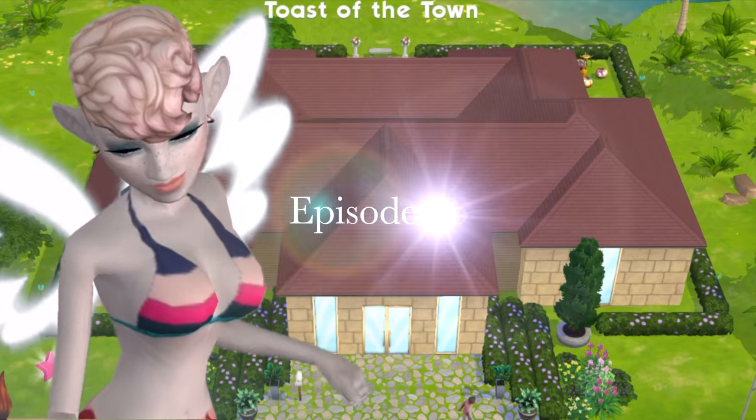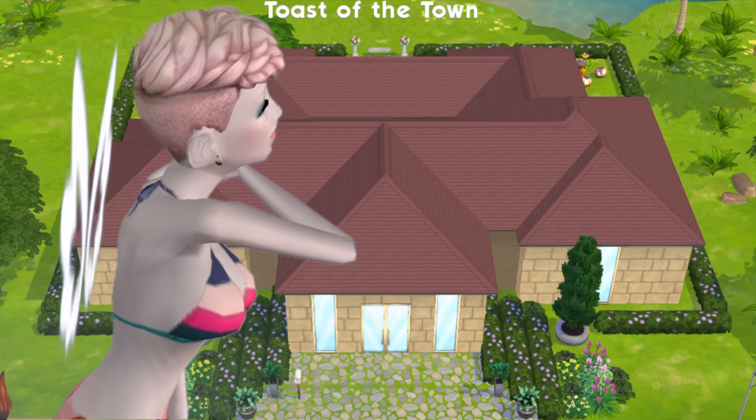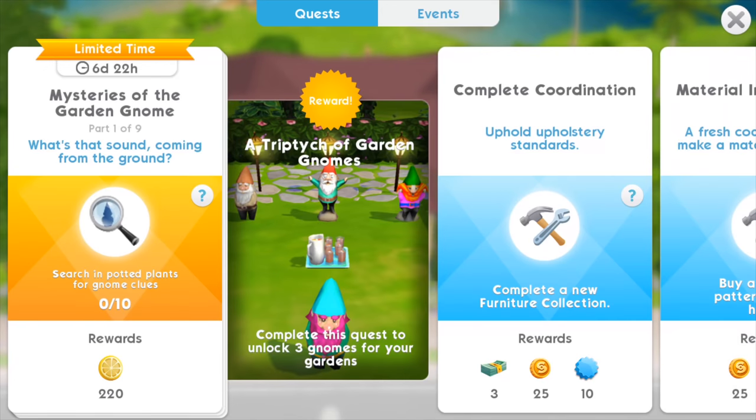Hello everyone, welcome back to Joy's Creative Finger. This is our Let's Play The Sims Mobile, episode 26. We have a new live event called the Summer Backyard Barbecue, which is going to last six days and 22 hours for me — I'm two hours behind — and I'm just going to get started. We'll finish off in a different episode.